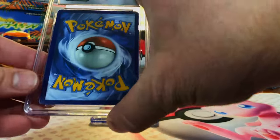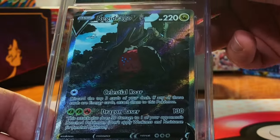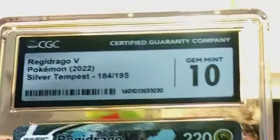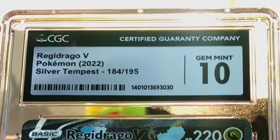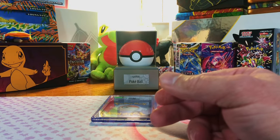Two cards left. Centering is way off on the Regidrago V Alt Art from Silver Tempest — I don't see anything wrong. I'm going to guess 9, 9.5. Gem Mint 10 — I love getting a Gem Mint 10 Alt Art, that is so cool.